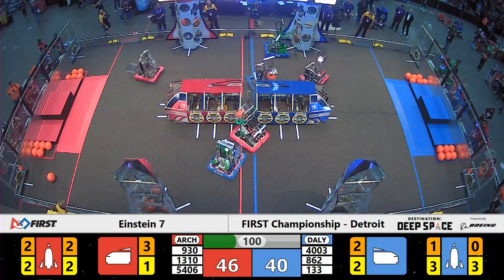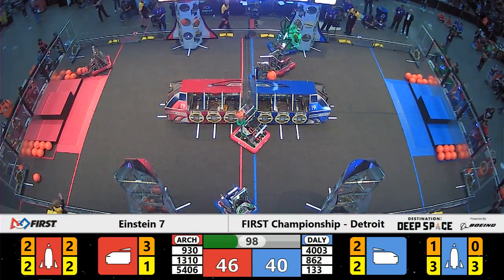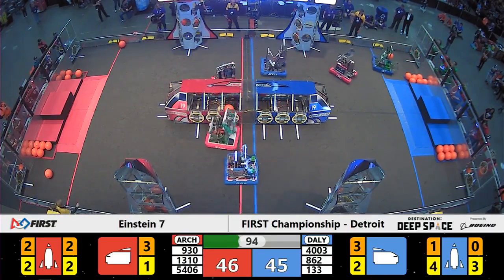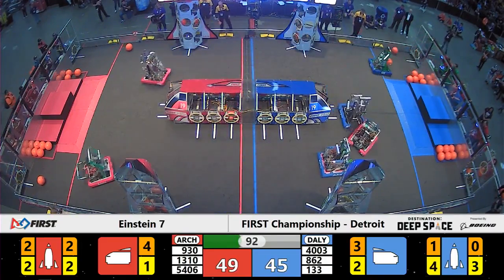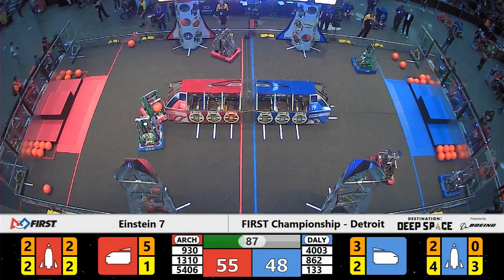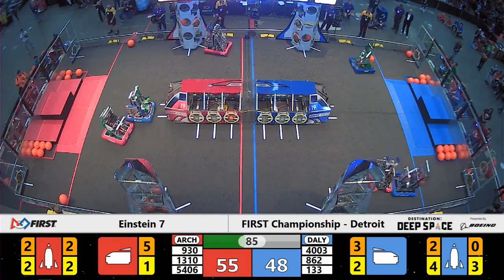Their Alliance partners 930 from Iguanago, unimpeded on the far side, able to score in the cargo ship. They head back to recollect and score again. Fast scoring mechanism there from 930 as Red takes the advantage 55 to 48.